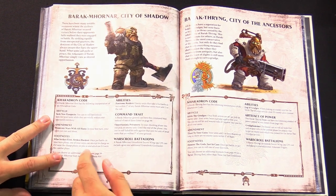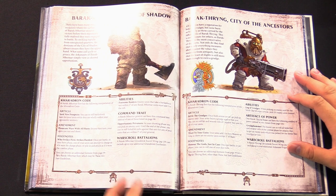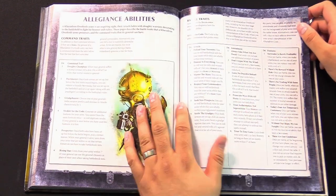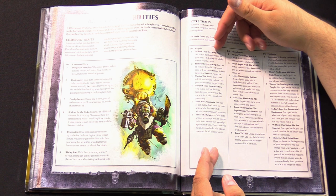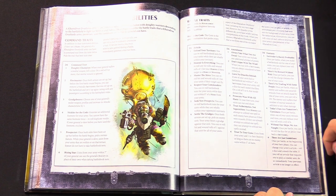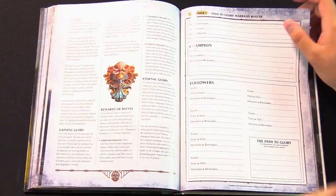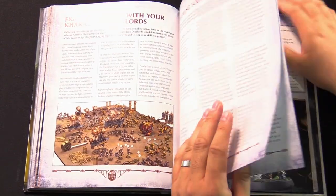Each of the six sky ports has their own special code — an article, an amendment, and a footnote for their code, which function as their faction traits. If you want to pick and choose your own traits you can, or if you want to use a specific sky port like Barak-Mornar, City of Shadow, you use those codes and get the special ability for your fleet, your own command trait, and war corps battalion. There's also a list of allegiance abilities and battle traits — you can choose or randomize article, amendment, and footnote, one of each.